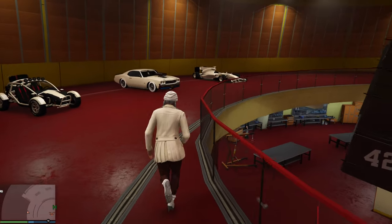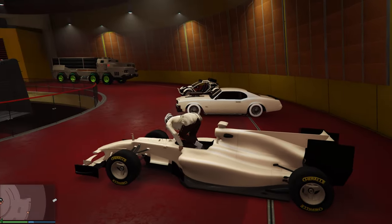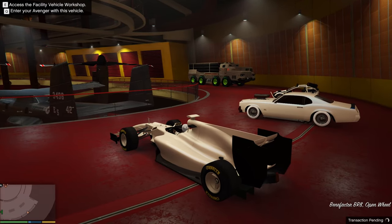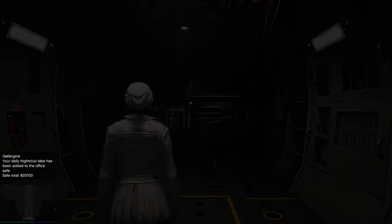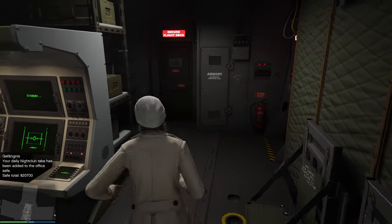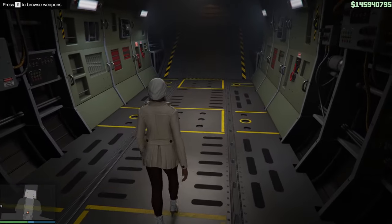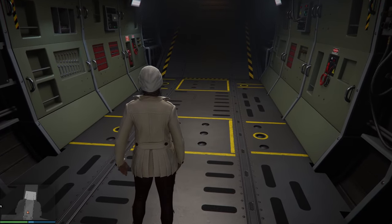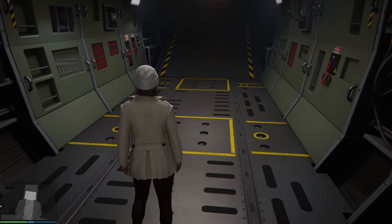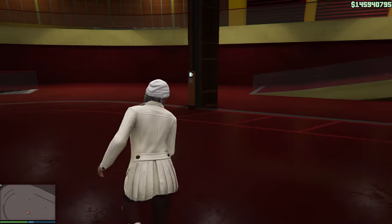Press Q to enter the Avenger again. This time round, you will spawn in the Avenger on foot. Just go towards the cockpit and select enter cockpit. Your screen will flash once, then just wait a few seconds for the game to kick you out of the Avenger and out of the facility. During this step, you don't need to do anything — no button smashing, no pressing anything at all. Just sit back and wait.